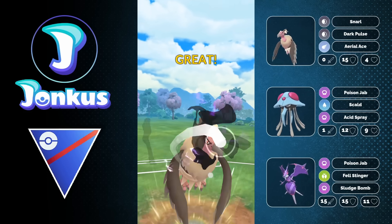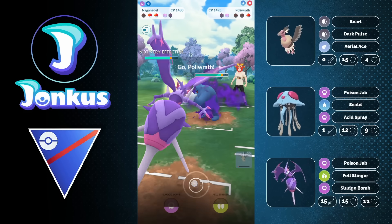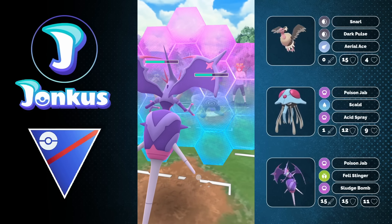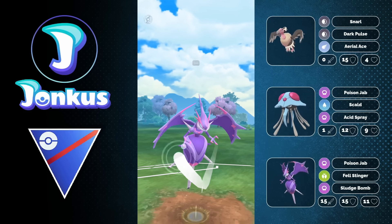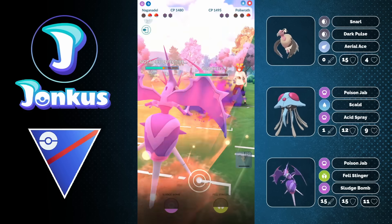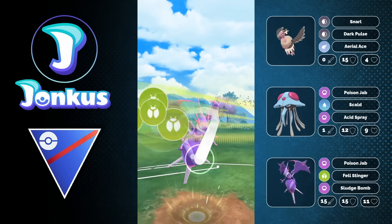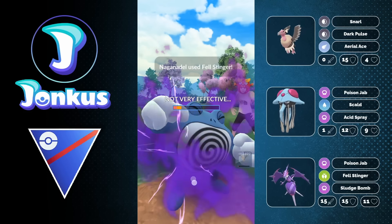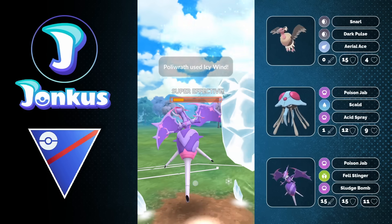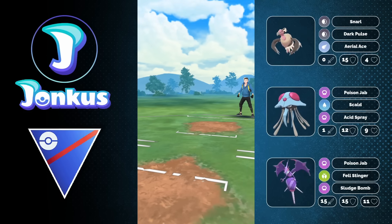It just depends if our Naganadel is going to have a positive matchup against whatever they have in the back. It is going to be the Poliwrath, and I make a little bit of a mistake — I should have just gone straight for the Tail Stinger. That was costly because I got a free Counter in, which I could have avoided. They use a shield anyway, but if I had gone for the Tail Stinger a little bit earlier, I would have definitely been able to win this game. I'm going to lose it, and that's my own mistake.